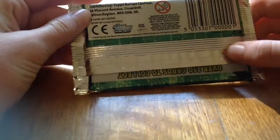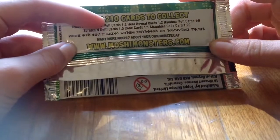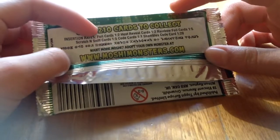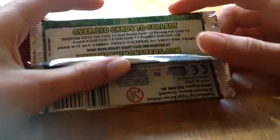So there's six cards per packet, and they have all these different things. There are foil cards, hater foil cards, rainbow foil cards, stiff cards which are my favorite, code cards and Shambles code cards, which I will show you guys at the end.